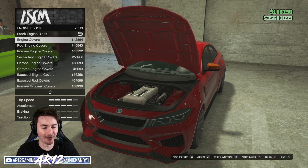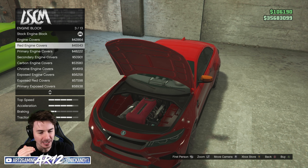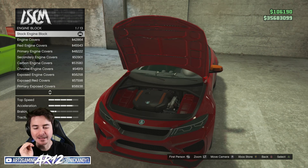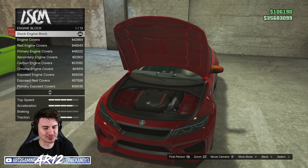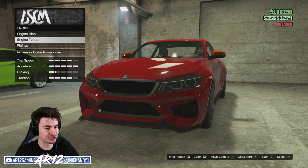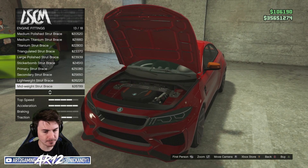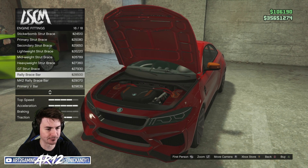Engine customization — right off the bat, you can swap in an RB26 engine cover. As cool as that is, at the end of the day this is a BMW M2, so we'll keep the BMW engine cover, and it also saves us a lot of money. Let's tune our engine all the way to the max and then fitting — we've got all of our strut braces and the usual sort of stuff.